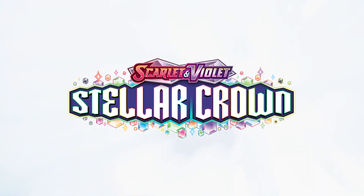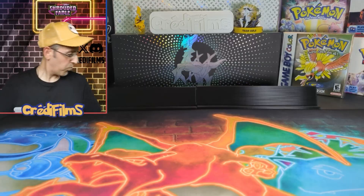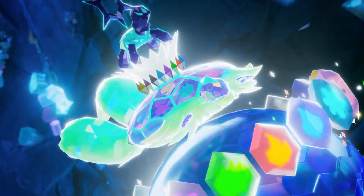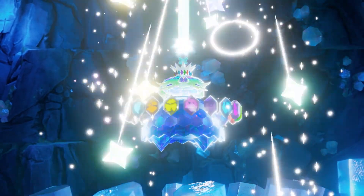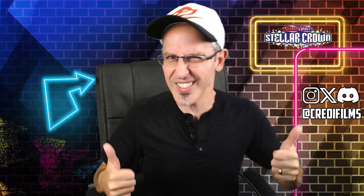The brand new Pokemon set, Stellar Crown, is finally here and has overshadowed Shrouded Fable, which only came out just last month. Unlike the previous set, which didn't go over very well with many collectors, this new set has everyone in the community hyped. With amazing-looking illustration rares like Bulbasaur and Squirtle, to stellar rainbow cards bursting with color, this set feels like a breath of fresh air. Now let's see what the pull rates are like and hunt for my chase card, Terrapagos. Let's do this.